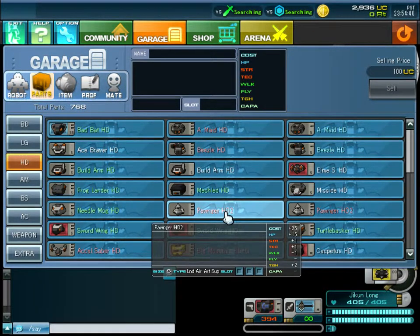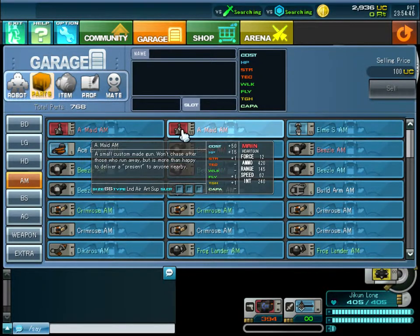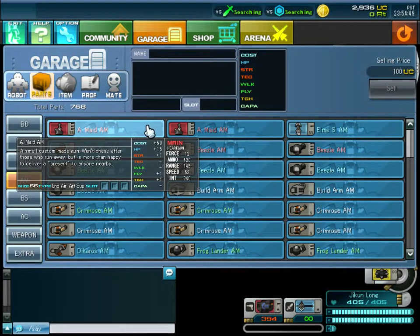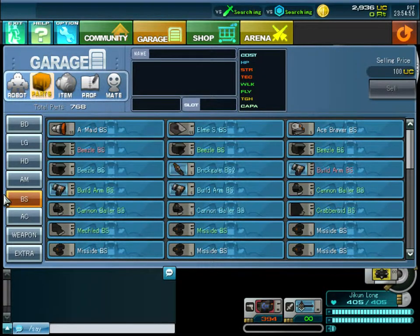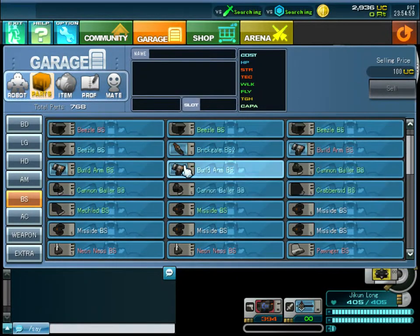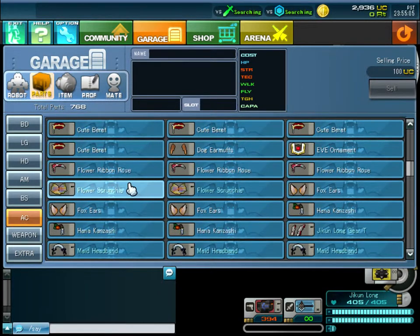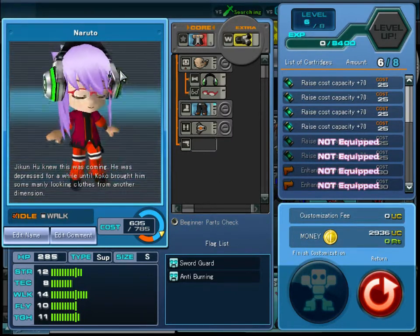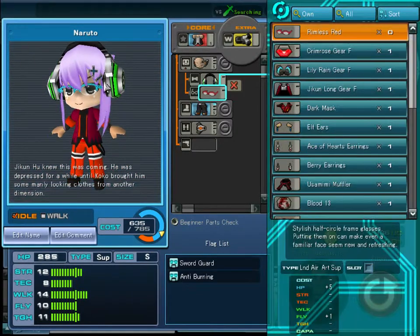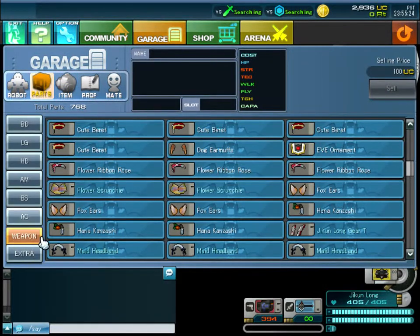Then you've got the head, which has impressive stats. Some arms have built-in weapons — arms can't always have weapons attached because they are weapons themselves. Boosters let you fly; sometimes they have mortars or ground-to-air missiles. Accessories are small things to change looks, like this one which is a version of Naruto — glasses slightly increase stats but mainly it's just for looks.